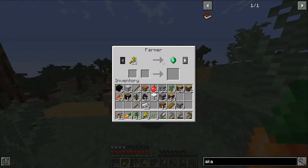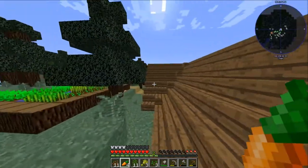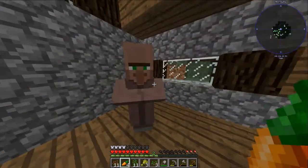Twenty-two wheat for one emerald, and one emerald for three bread — that math doesn't add up. We have only two villagers. We have a fletcher — string for emeralds and emeralds for arrows. And another fletcher.